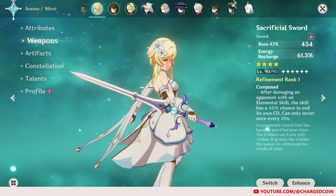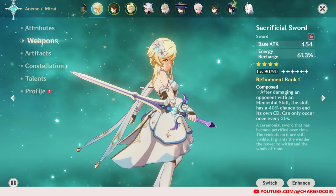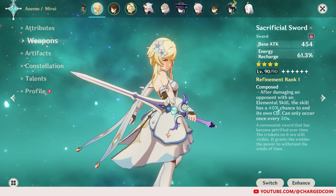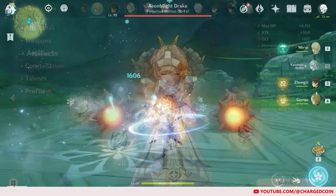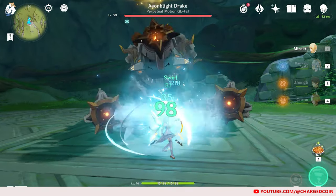To make this team work, I use the Sacrificial Sword on the Traveler so that she can get her burst back up faster, and the Viridescent Venerer Artifact set so that she can shred the Elemental Resistance of enemies with her skill.